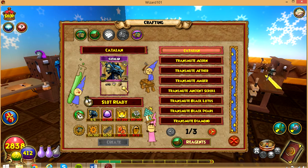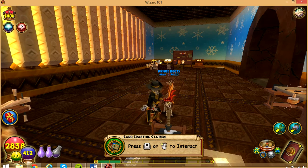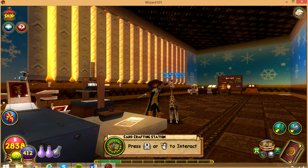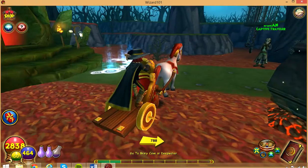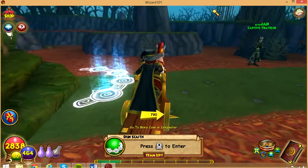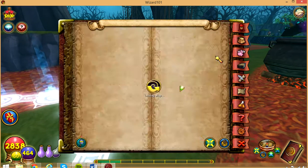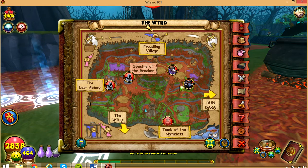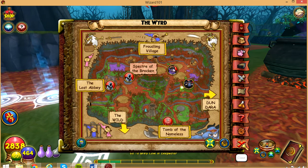I'm gonna be crafting the Catlin spell. I'm gonna go show you where you go to get the spell. Alright, I'll be right back. Alright everyone, I'm back, and this is where you go to get your spell. There are other spells for other schools that you can craft here too. I am in The Weird — or The Wired, I'm not sure how you pronounce it. I'll call it The Weird.